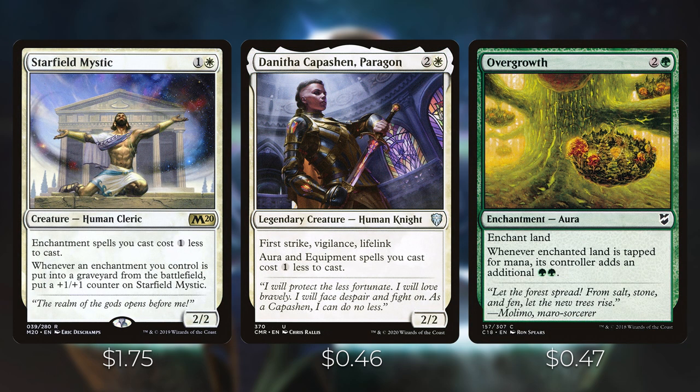Starfield Mystic and Danitha Capashen both reduce your enchantment or aura and equipment spells by one. We also have Overgrowth — another aura you can put on a land to get two additional mana.